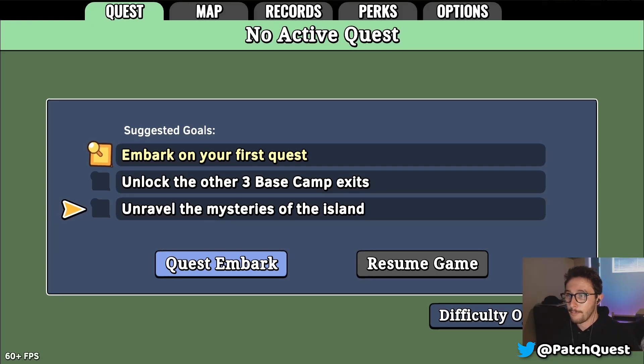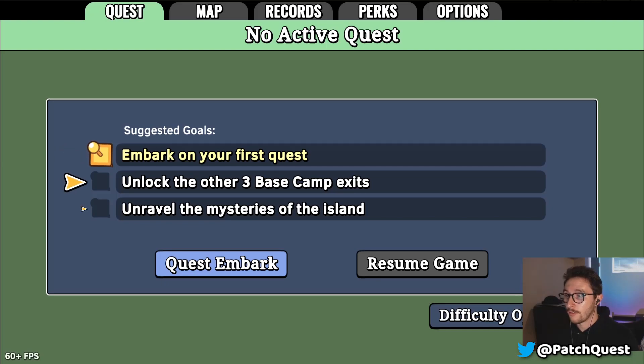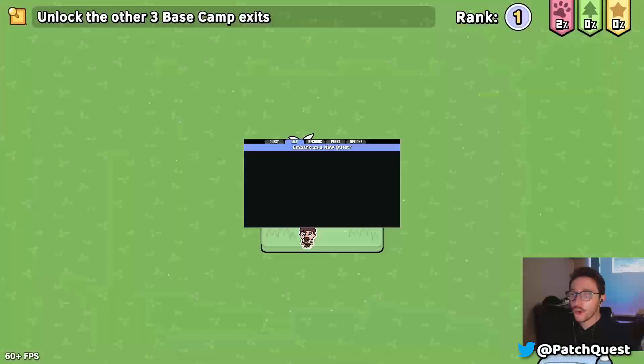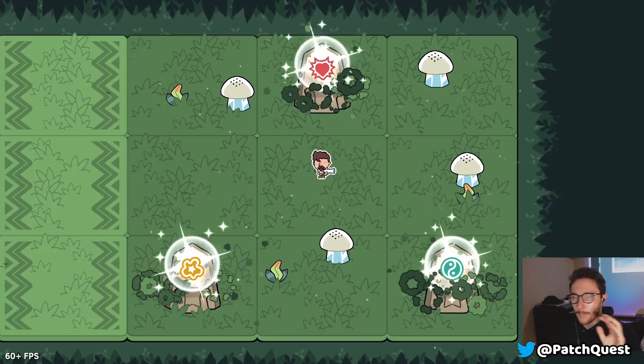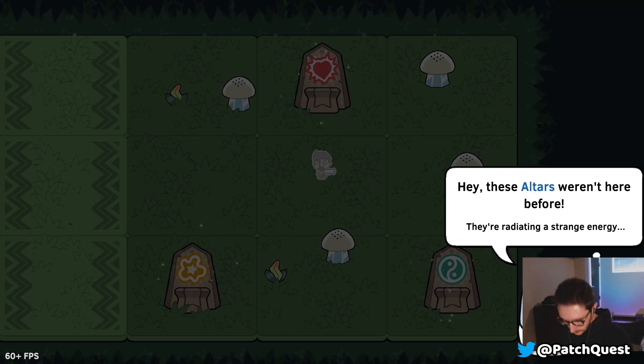We have three main goals right now — these are the suggested goals. One is to unlock the other three base camp exits. Right now this is our map; our base camp is dead center. We have the left exit open but we want to open all three of the other exits to different zones across Patch Lantis, which is the world we're playing in. Patch Quest is a roguelike Metroidvania monster-taming game — that's the description we're going with.